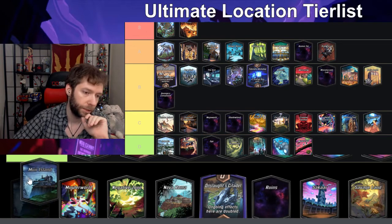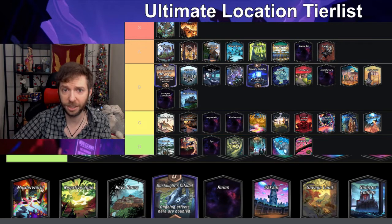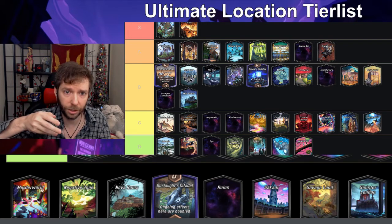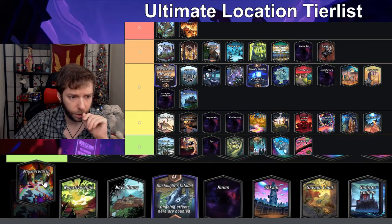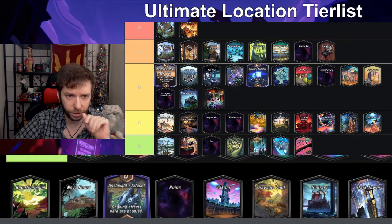Moor Island — every turn each unit there gets plus one power — I'm gonna give that a B. I think it's fun; you can put stuff there early and also try to leave that location alone and then your opponent plays in it and you just try to win the other two lanes.